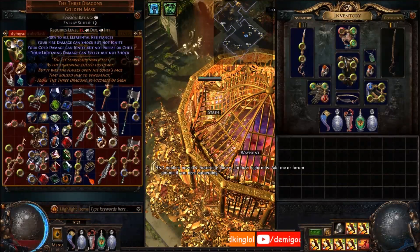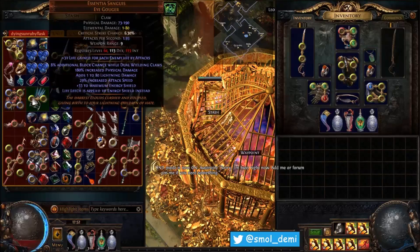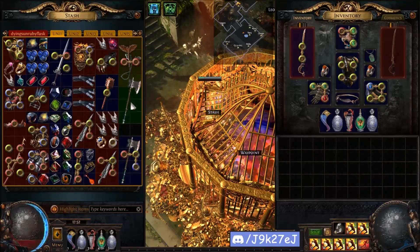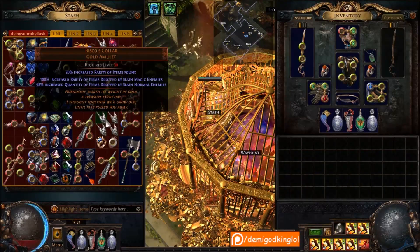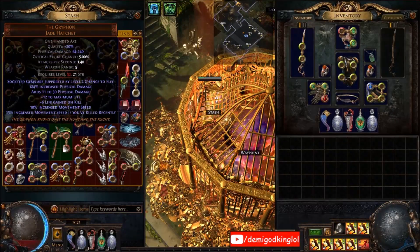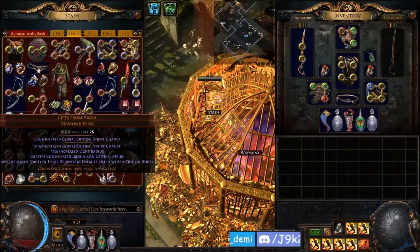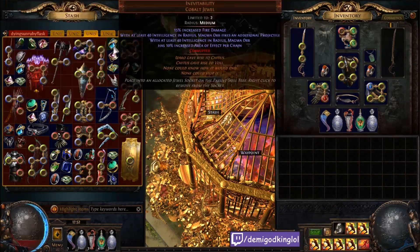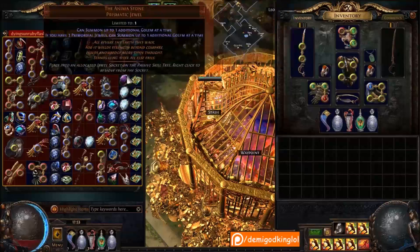Unique tab - I tend to keep high rolled uniques if they're very close to perfect, or if they're league specific. I don't really go through these and use them, I just kind of have them. I have a lot of perfect Bisco's - double legacy ones, single legacy ones. If they're in here they're probably relatively high rolled, perfect, or legacy. There's just a lot of garbage in here, a lot of it. More Bisco's, I have a full set of anointment stones and stuff.